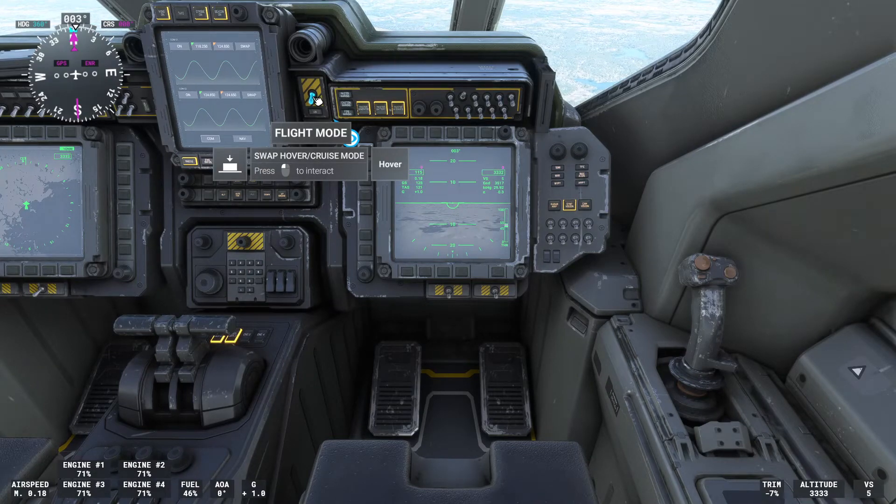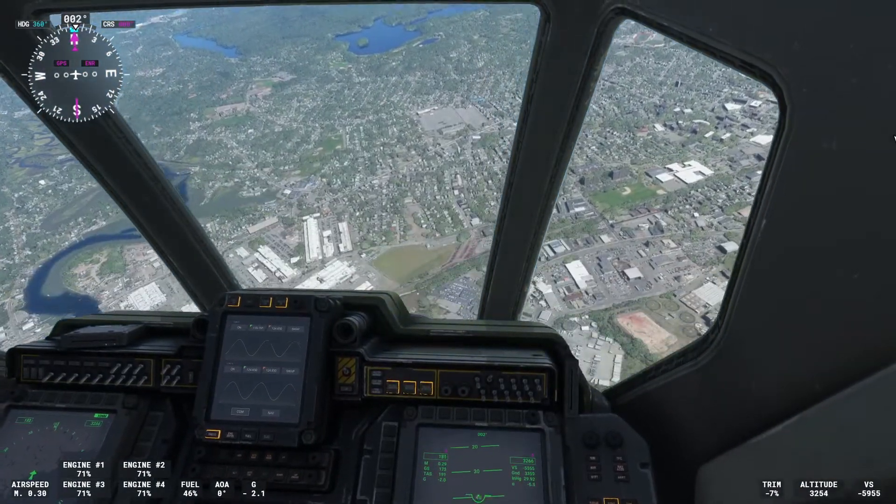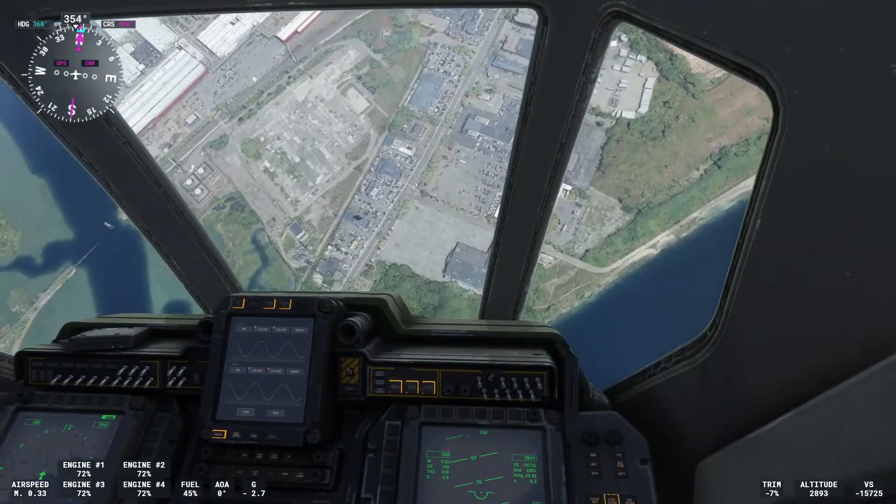When you press the End key you switch between inside and outside views. The number two key is the one you want to press, along with one, two, four, and the decimal key for the numpad controls.